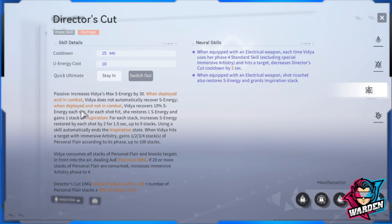Ricochet also restores S energy when she has an electric weapon. When deployed in combat she recovers 10 S energy; when not in combat, running through zones, she replenishes automatically. If there are enemies it won't go up unless she shoots them. Using the skill automatically ends inspiration rate. Vidya hits a target with Immersive Artistry gaining one, two, three, or four stacks of Personal Flare according to its phase, up to 100 stacks. Vidya then consumes all stacks and knocks targets airborne dealing AOE electrical damage. If 20 or more stacks are consumed, Immersive Artistry phase is increased to four.